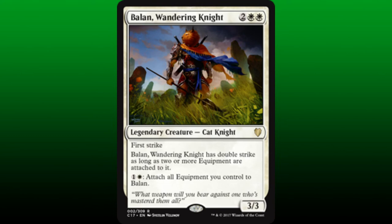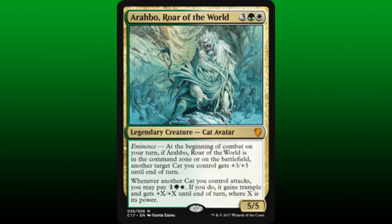Speaking of combat headaches for our opponents, Arabo, Roar of the Wild, provides plenty of those. At the beginning of combat on our turn, target cat we control gets plus 3/plus 3 until end of turn. Whenever a cat we control attacks, we may pay 1 and Selesnya colors — if we do, then that cat gains trample and gets plus X/plus X until end of turn, where X is its power. Arabo provides cat buffing, which strengthens the combat theme of this build.